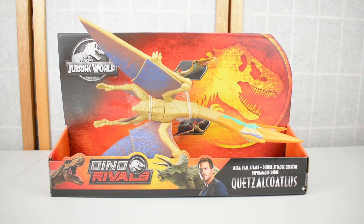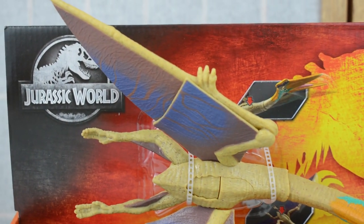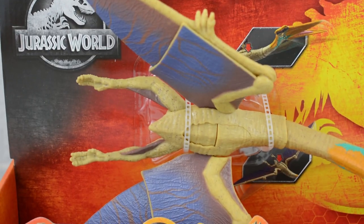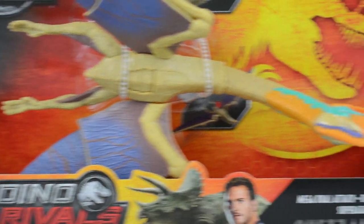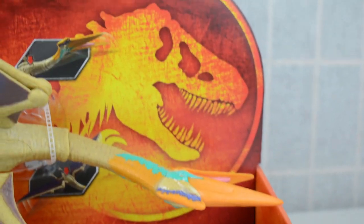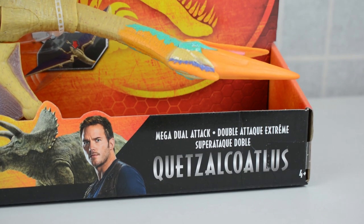This is one of the largest aerial creatures to ever exist. If we zoom in and take a look at this thing, you can see massive wings which are folded in the packaging — they're even larger out of the packaging. A couple of action feature buttons, a really large beak with some interesting colours — the Dino Rivals colour scheme for the packaging we've come to know and love.